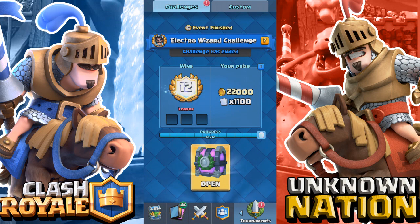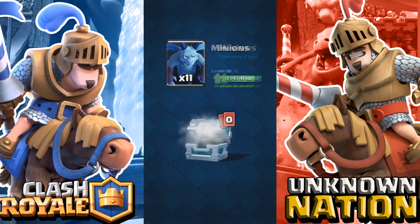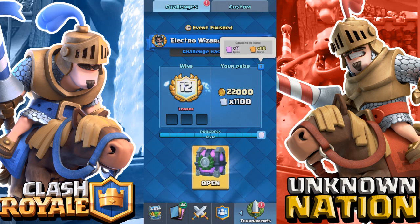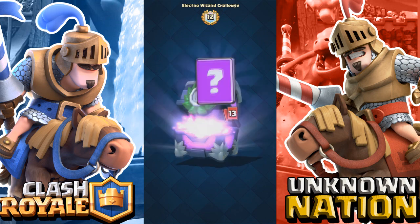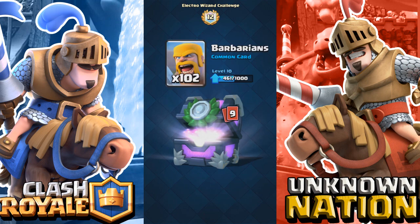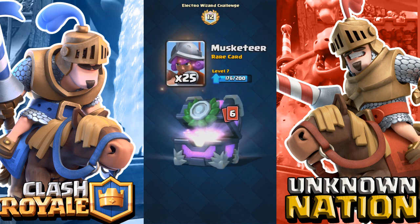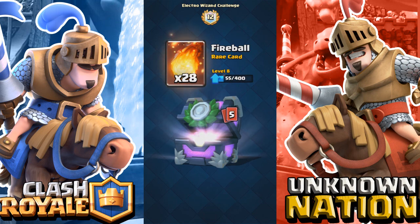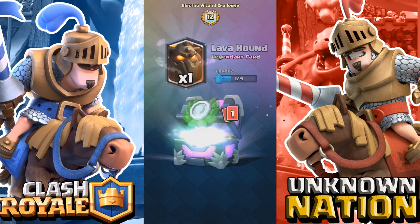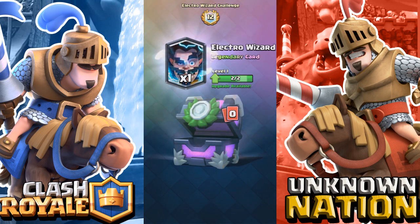On my main account I went 12 and 0 in the Electro Wizard challenge — not bad at all. This is my last Electro Wizard challenge chest. We opened a silver chest first — no legendary there. Then we open the challenge chest: 22,000 gold, 1 Witch, 1 Mirror, 1 Prince, 1 Dark Prince, 102 Barbarians, 25 Musketeers — that gets us to 8 epics, needing 3 more for a legendary. We get a legendary: 57 Rockets, 875 Zaps, and a Lava Hound! Screenshot to Twitter and Instagram. We also get our second Electro Wizard on the main account.